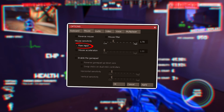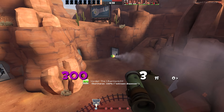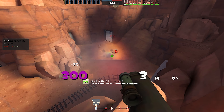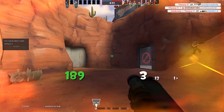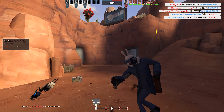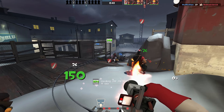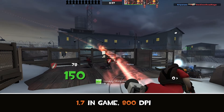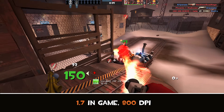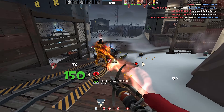Right off the bat, make sure raw input is selected for your mouse to start building that muscle memory. Make sure to test out different sensitivities until you find one that hits for you. I personally use a sensitivity of 1.7 in-game with 800 DPI on my mouse, which gives me about a 6-inch 180.